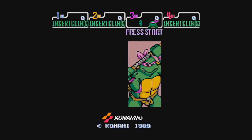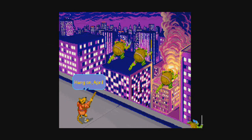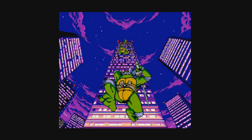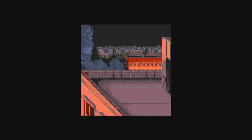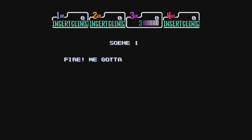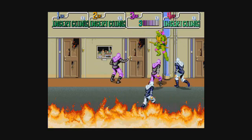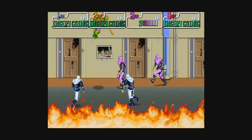There were no extra stages like the snow in Central Park or the dojo level like in the NES port, but that turned the game from a 30-minute game to a 50-minute game. We'll play as Donatello in nightmare mode — I'm curious how that'll go. Cowabunga! We're just here to rescue April — we don't care so much about anyone else in the building.